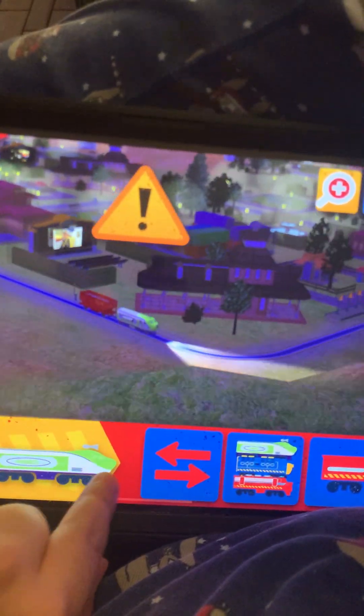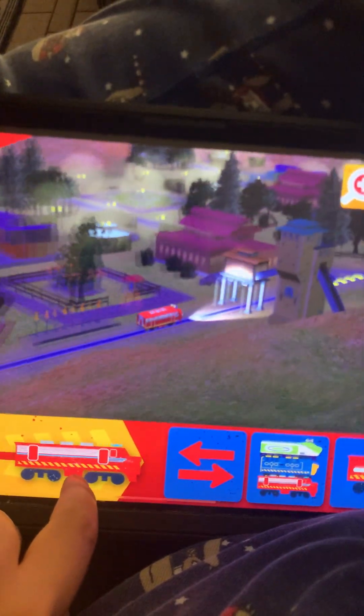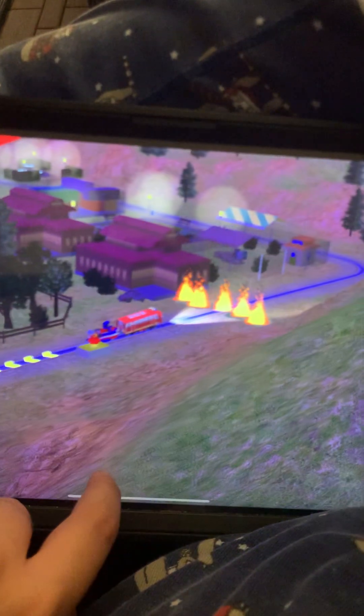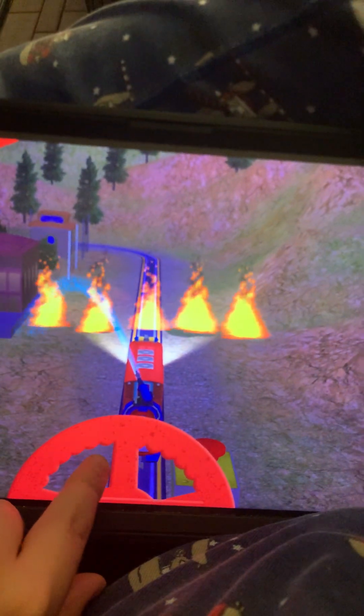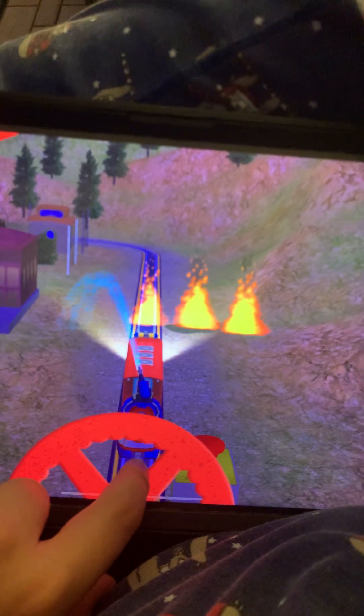Fire alert. Find a quick Chuggerneer, J-Trainee. Let's well serve. Choose a wagon to add to your chugger. It's training time! A fire has broken out — drive the chugger around to put out that fire.